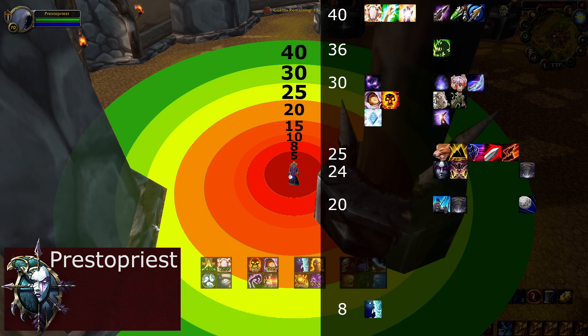At 20 yard range we can get repentanced and cycloned, and some hunters can scatter us. At 15 yard range we can get blinded and scattered, and at 10 yard range we can get sapped or feared.